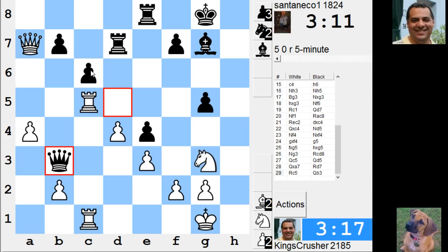There's rook takes c6 as well here. Queen takes, but rook takes g5 — doesn't that immediately allow knight f5? It takes on b2, which is slightly annoying. Another way of playing it might be protecting b2. No, I think surely his king is exposed.